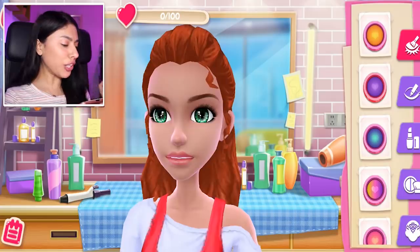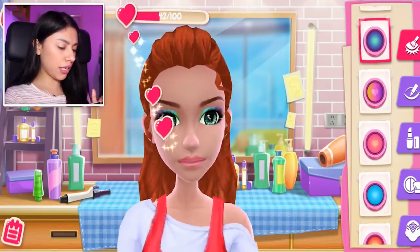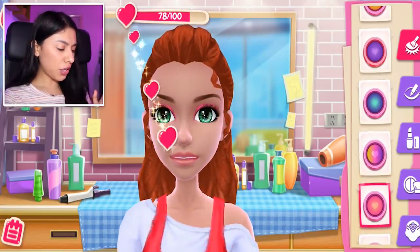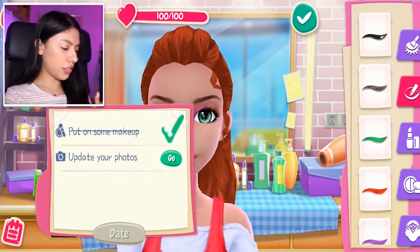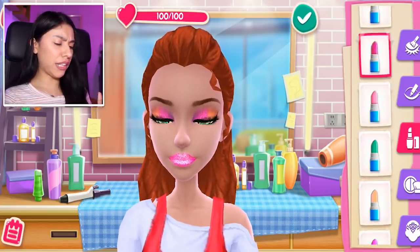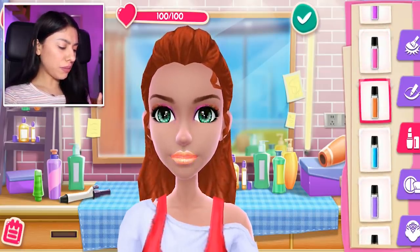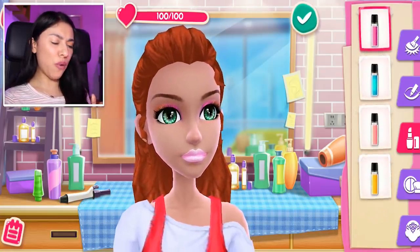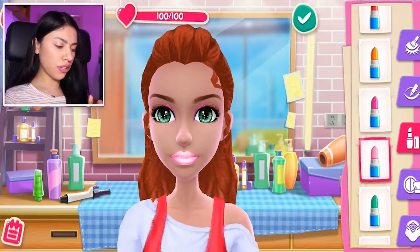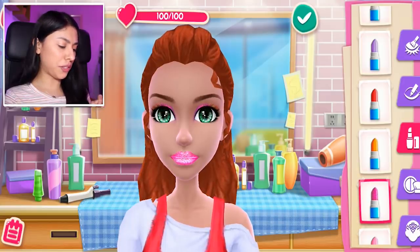She already looks cute — you don't even need that much makeup girl, you are already beautiful. I was gonna say more natural but I kind of feel like the funky makeup goes with her look a little bit. So let's go with some eyeliner and some lipstick. Oh that is too bright pink — that is too much. I want something a little bit more on the subtle side. We could try a purple — nah let's go with a pink glitter.